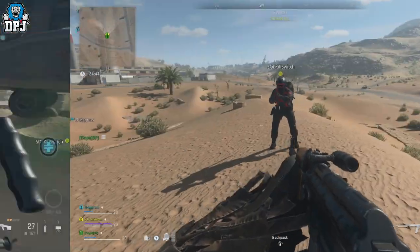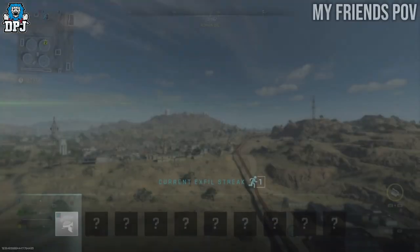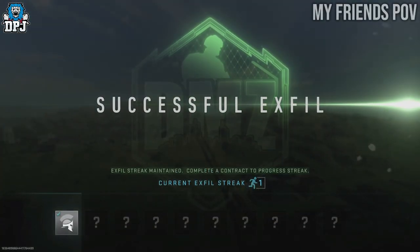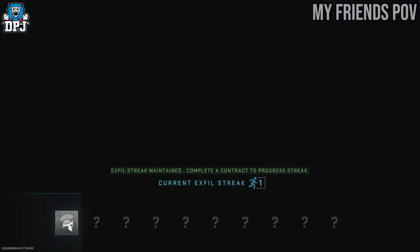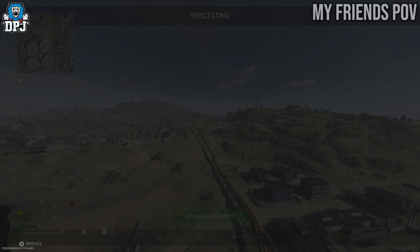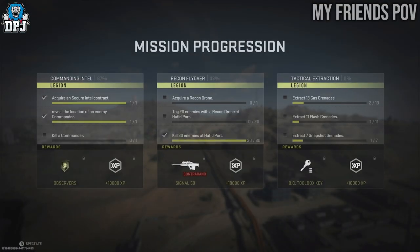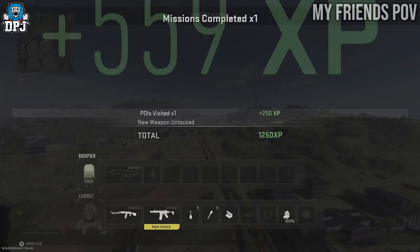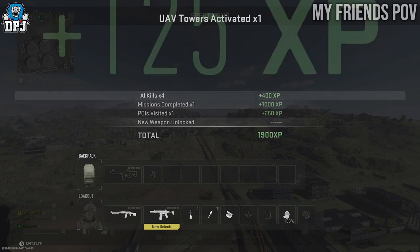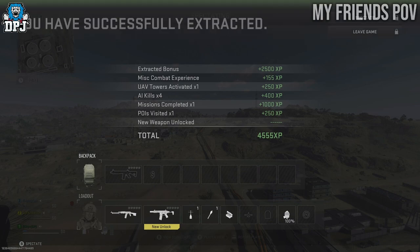And guess what — he unlocks the weapon. It's that simple. He can use it in DMZ, in Warzone — completely up to them. All you need is somebody who's already got the weapon. This will also no doubt work with a blueprint if someone's purchased it. If you have this weapon and you're willing to drop it for someone in DMZ, drop your gamertag below so you can help each other out.